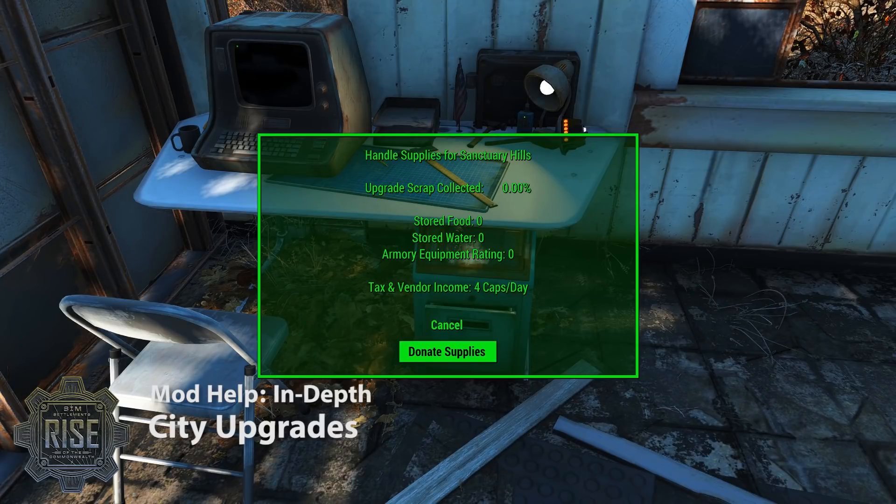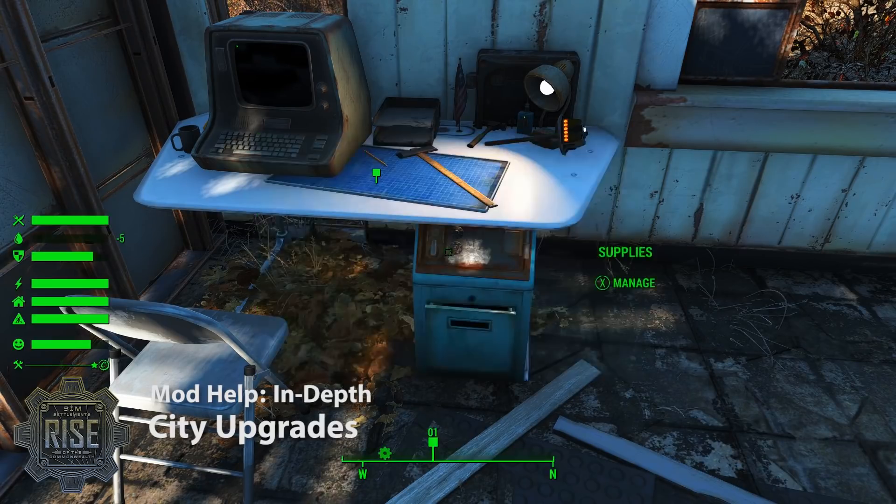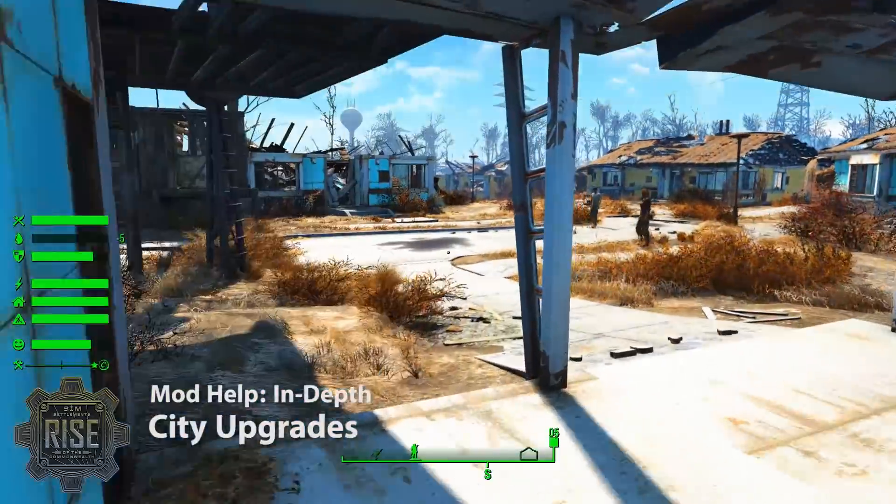Once they've reached 100% of this scrap requirement, there are a few other requirements. One is time — just like plots, a certain amount of time has to pass before they'll upgrade. There's also a happiness requirement, and that's pretty much the key: making sure that the settlements are generally happy. For the most part your settlers will take care of themselves — they'll build things, they'll be happy — but you can encourage it through the donation system and by helping them meet their needs.